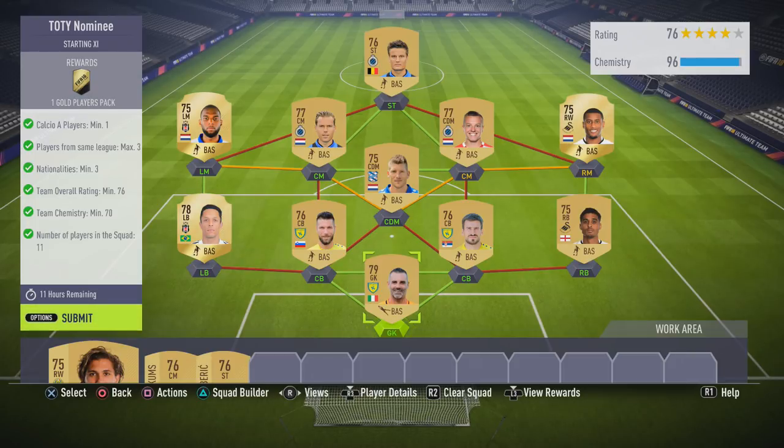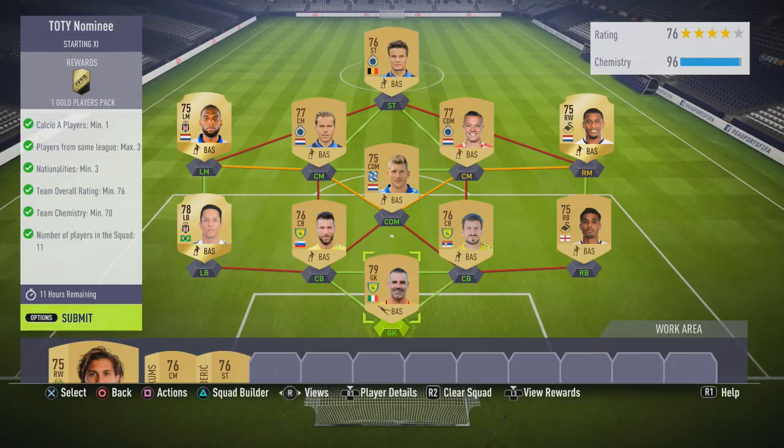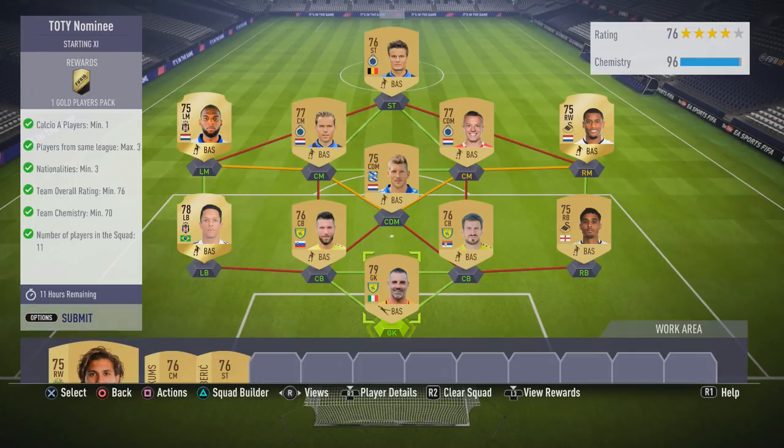I've gone over the top — it's 96 chemistry — and the number of players in the squad is 11. What I would say you could do with this is use the team I built, and if you haven't got all the players or you want to just take the non-rare players from this, do that and work around it to get the chemistry just about good enough. Just make sure you keep that rating up — use all gold players, a couple over 76, at least 76.